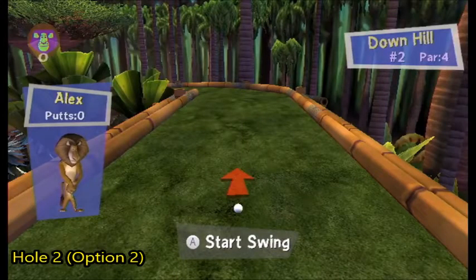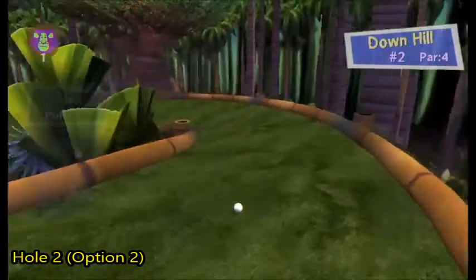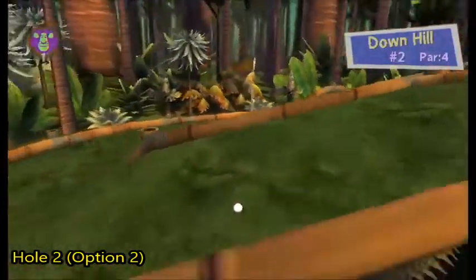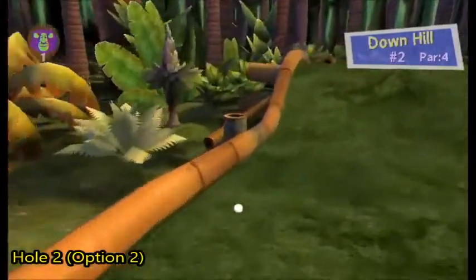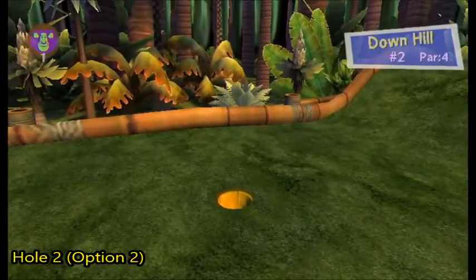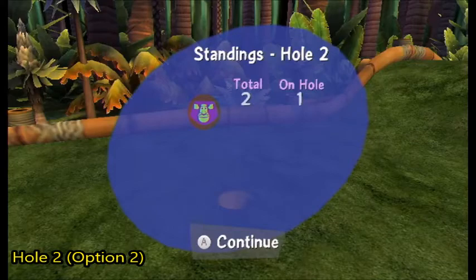We're back on hole two for the second way. What we're going to do is hit with about good power, turn the screen, and then tap the ball stopper. We want to go down the left lane instead of the right because there's a hill over there. If we do this right, you should be able to get a hole in one. The first way is preferred though, because you might end up getting a two on this one — an eagle. Let's move on to hole three.